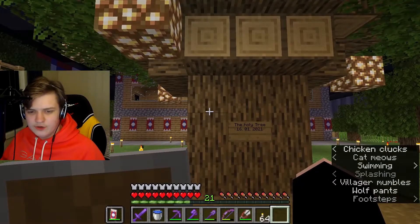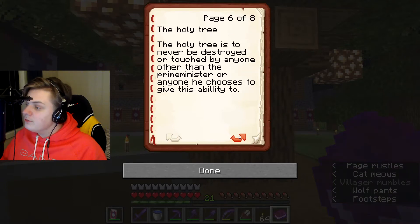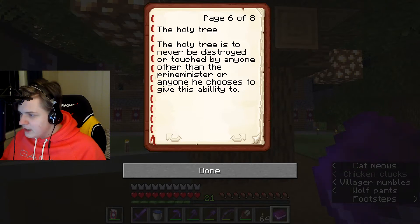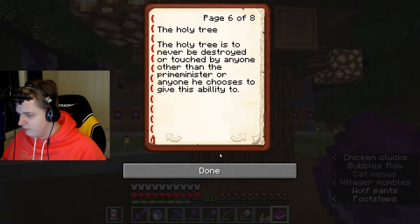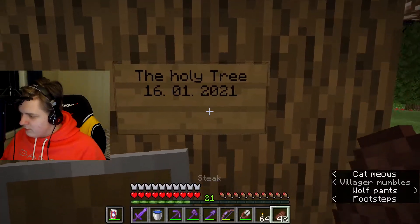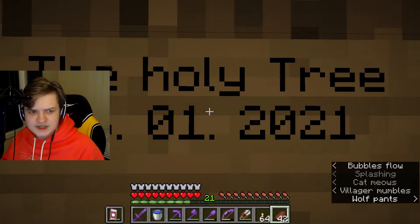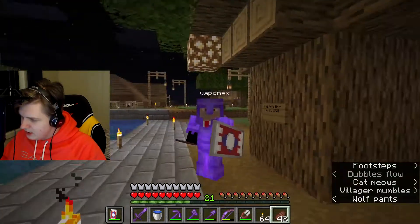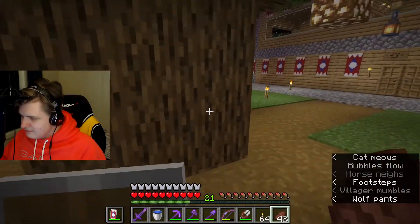The holy tree is a tree that you shouldn't touch at all, because it says so in the constitution of our nation — it even has its own page. The holy tree is to never be destroyed or touched by anyone other than the prime minister or anyone he chooses to give this ability to. So it's really important. We also have the holy date, which basically is the date we found a lot of netherite — where I got all my netherite. It's a very special day in our country.